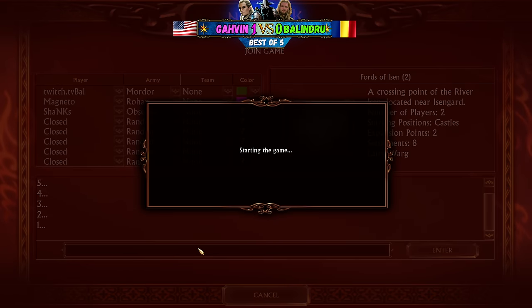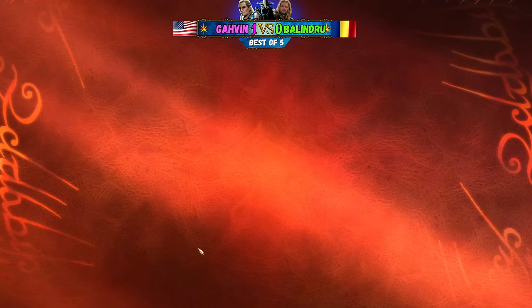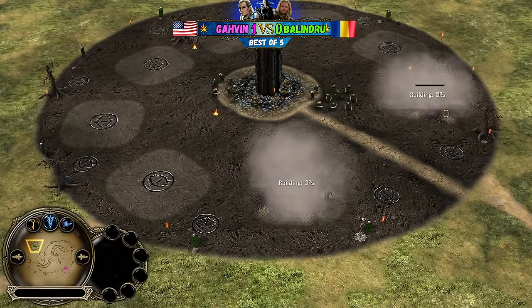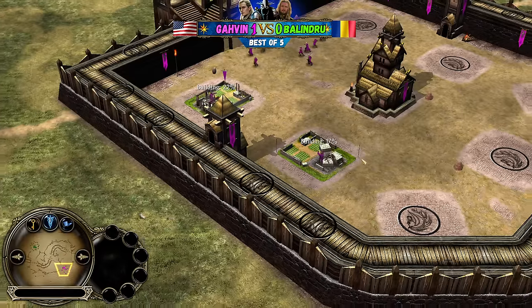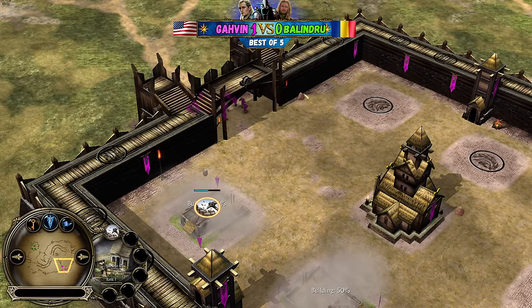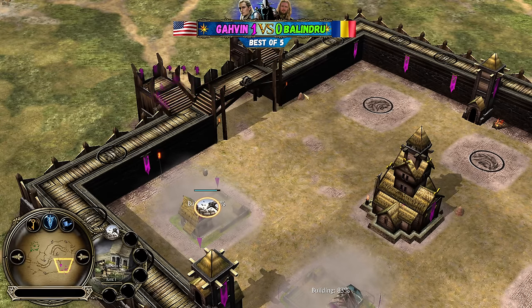Losing two games in a row will put you in a bad mood and might affect the way you play. The Mordor player Balinduru opening with double orc pit, just like his opponent did in the previous game. And Gavin going for double farm opening. But remember - the beginning of the game for Rohan was kind of poor economically last time. Gavin is not going to do the same thing - he's actually going to go with only one peasant forward.